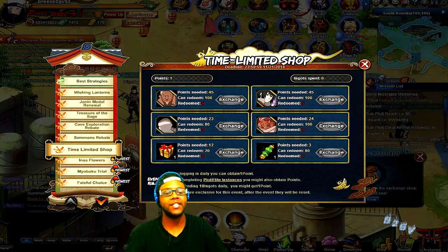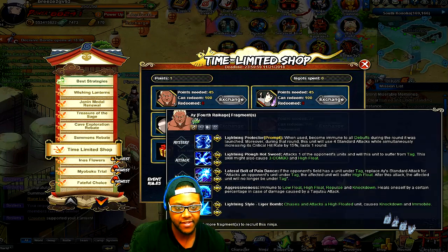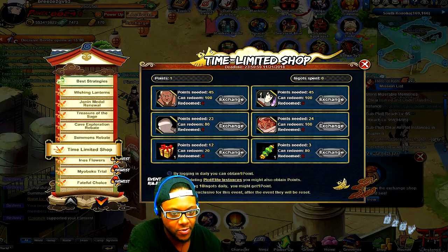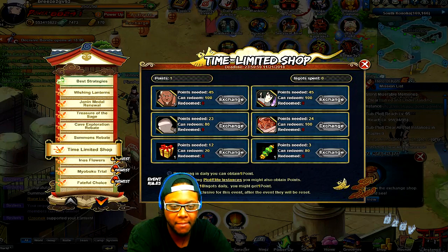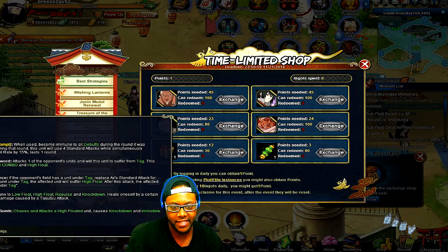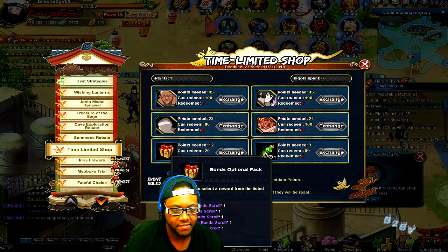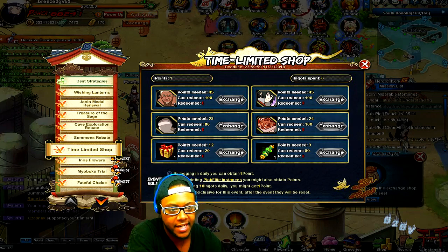Then we have the time-limited shop. By using your stamina potions and doing plot and elite instances you earn points to get rewards. They have Susano Sasuke and the Kage Treasure both in there — worth trying to get. Since I already got Madara I might stop spending stamina on his frags and instead use my resources to get the 10-hit combo summonings from here going forward rather than the characters.